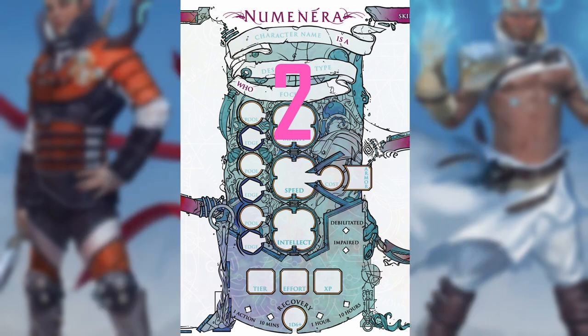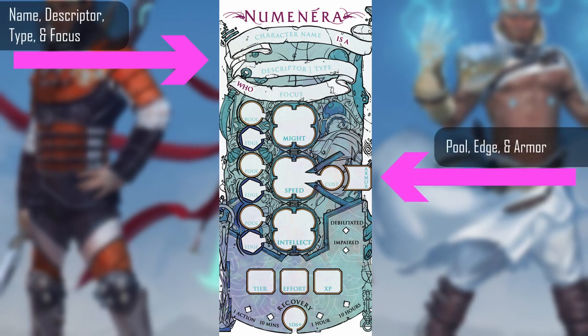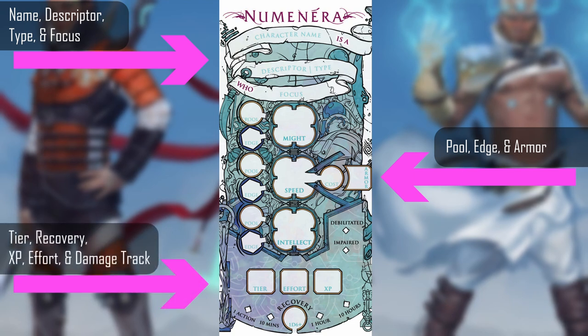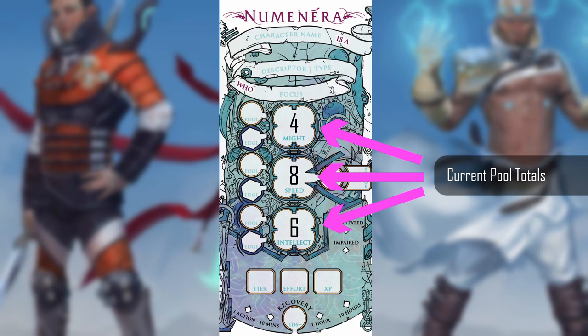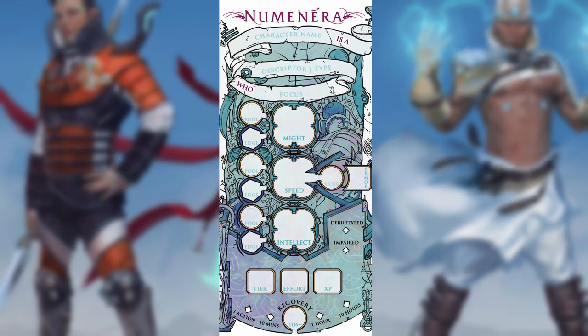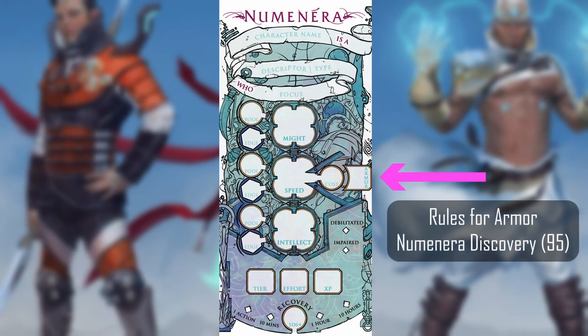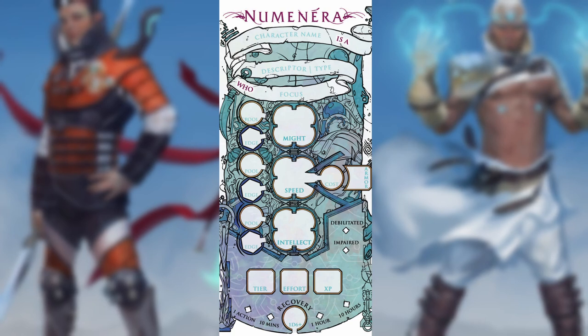Starting with the Discovery sheet, we'll take a look at the central column on the first page. This area contains your character's name and sentence on top, while the middle provides space to keep track of your stats. The bottom area provides space to list your character's tier, how many levels of effort they can apply in one action, how much XP they have, recovery roll information, as well as boxes to check off on the damage track. The larger spaces for keeping track of your current pool totals is great for keeping a tally, writing and erasing large numbers, or some other way you may find helpful to track your pool points. You should reserve the smaller pool circle for your pool maximum, and use the larger space to track what you've spent. Next to your armor score, you also have a space to fill in the extra cost to your speed pool if you're wearing armor — a reminder that wearing armor adds a cost to any expenditure of speed effort. This is laid out in detail on page 95 of Numenera Discovery. This middle area is the space you want to focus on when considering putting effort into tasks or taking damage. This is the very core of your character, and it is fittingly right in the center of the page.